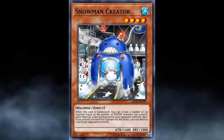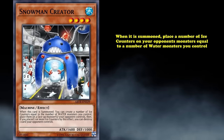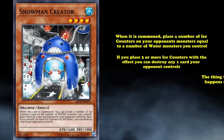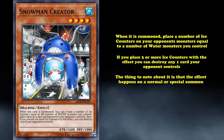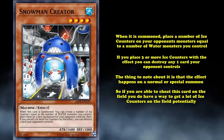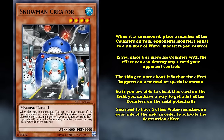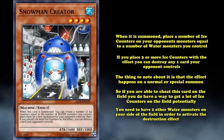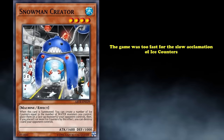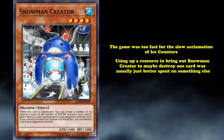Next up we have Snowman Creator, a level 4 monster with 1600 attack. When it's summoned, you can place a number of ice counters on your opponent's monsters equal to the number of water monsters you control. Additionally, if you place three or more ice counters with the effect, you can destroy any one card your opponent controls. The effect happens on normal or special summon, so if you're able to special summon this card cheaply, you have a way to get a lot of ice counters on the field and potentially destroy one card. Although you would need two other water monsters on your side of the field first to activate the destruction effect.